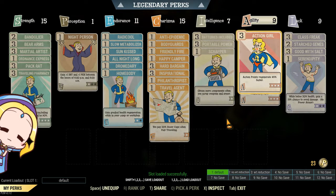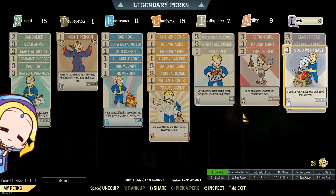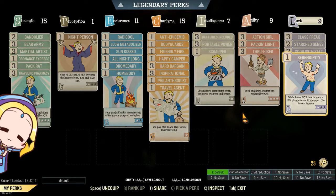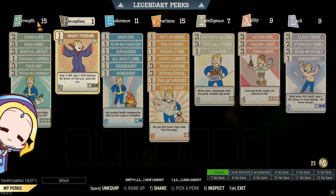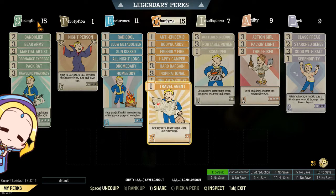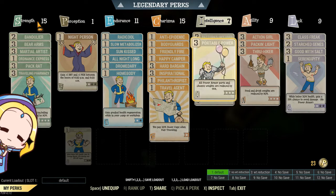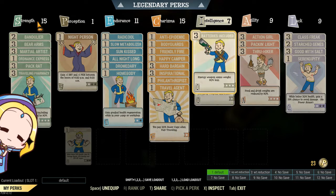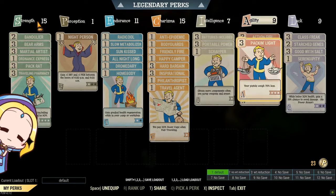Intelligence should be minimally at 6 since you are not intending to level up anymore, and you require only Batteries Included and Portable Power. Agility is most optimal at 9 for faster AP regeneration, Packing Light and True Hiker. Since you have mutations, it is important to preserve them — hence the need for Class Freak, Starched Genes, and Serendipity for unyielding builds. Good with Salt is mainly required so that food you transfer from your main to your mules does not spoil so easily, as you would require it to sell to vendors in exchange for caps.